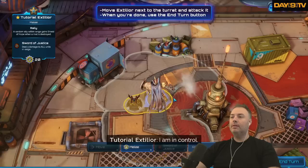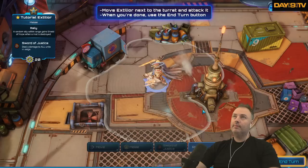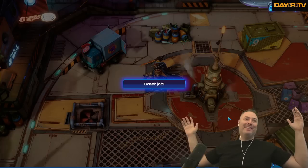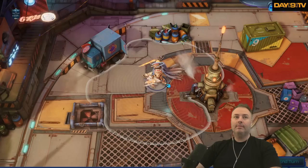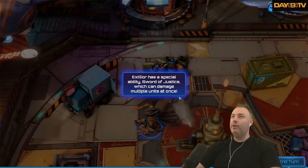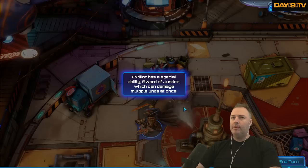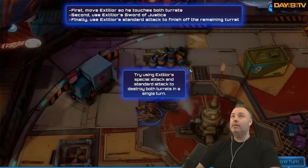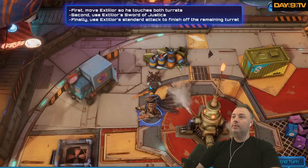I am in control. Extilior has a special ability, Sword of Justice, which can damage multiple enemies at once. Look at the cargo crate in the back — it's so on-brand. First, move Extilior so he touches both targets. Second, use Extilior's Sword of Justice. Finally, use Extilior's standard attack to finish off the remaining turret.